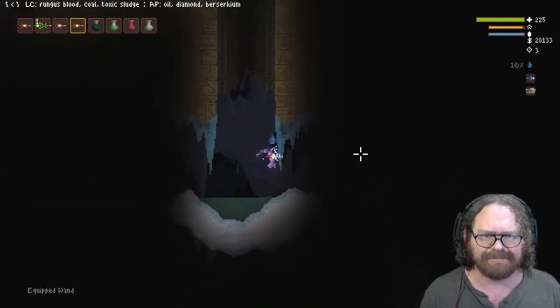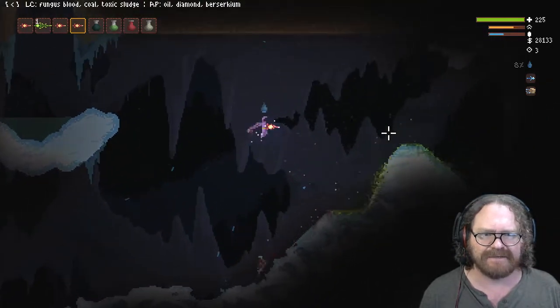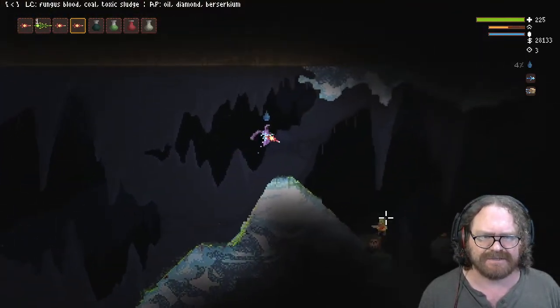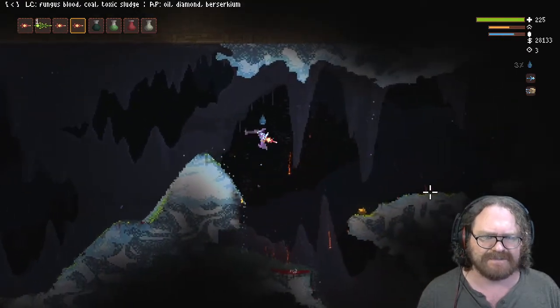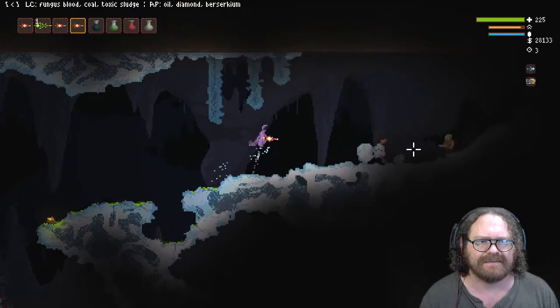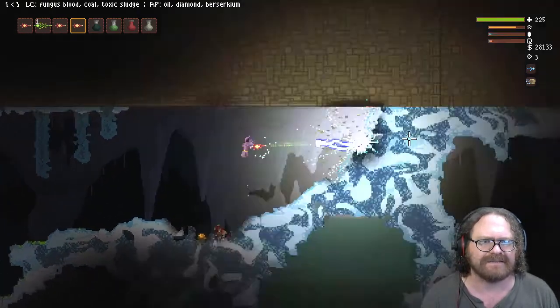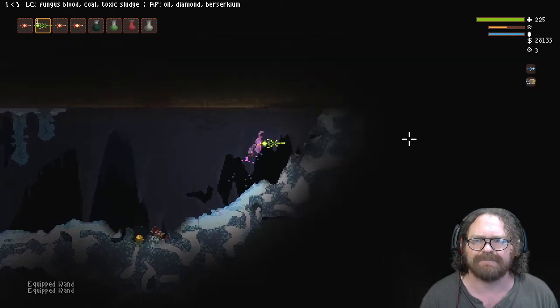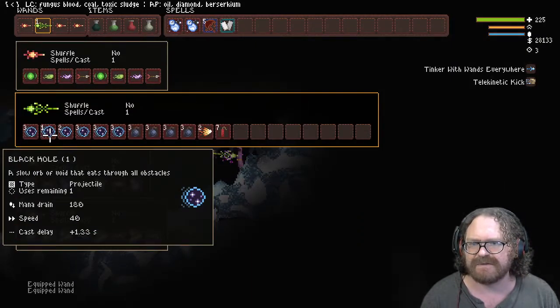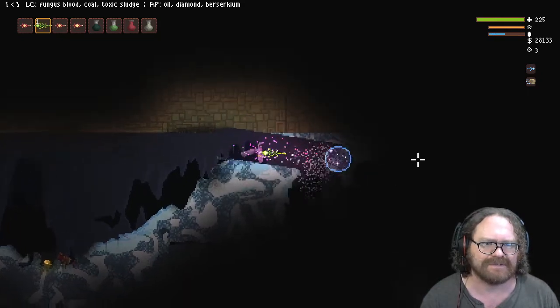I'm in the snowy area. I'm not going to do too much of the snowy area right now, other than show you this wand is pretty good. I'm just going to go back over to where I made Midas Potion in the last video and climb up and go back over to the pyramid. I'll come back later and explore this a little bit more. Black hole is going to be the first one.